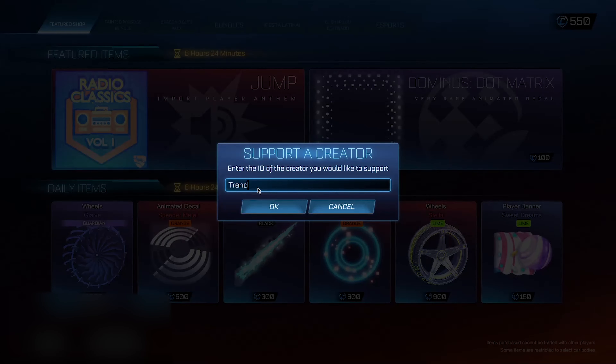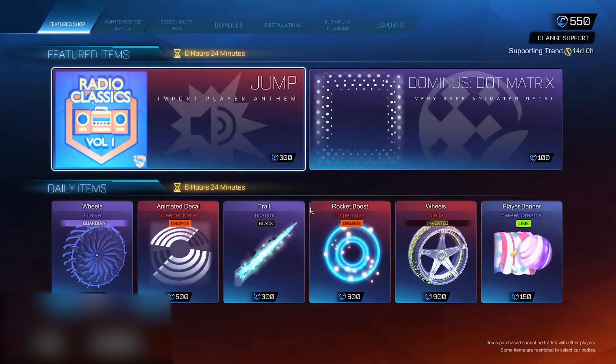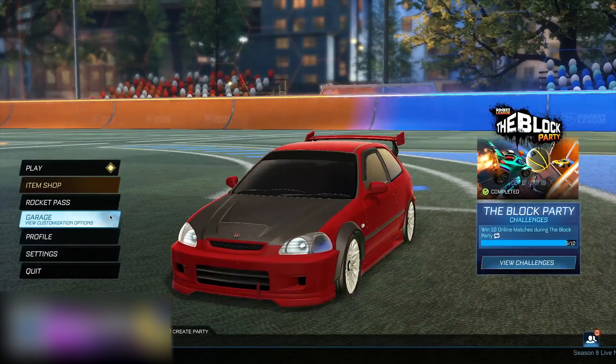Now go to your Item Shop right here, click on this section, and type in the secret administrator code right here. When you send it, it's going to say okay for 14 days. You guys just want to leave it in for the 14 days, because if you remove it you will lose access to the credits. So just keep it in — I'll leave it in just like this.